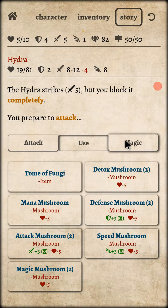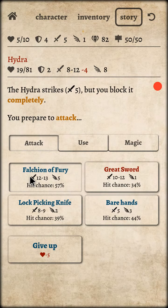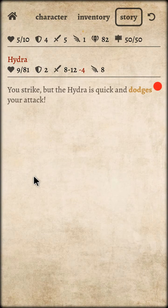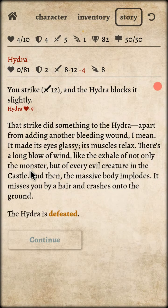I can use jelly fire but it will waste my time and magic. Here we go — prepare to defend, please don't die, I'm almost so close! Hydra, please die dude! Ring of the Brown one is done too — you strike did something to the hydra apart from adding another bleeding one.